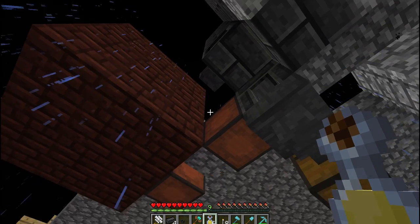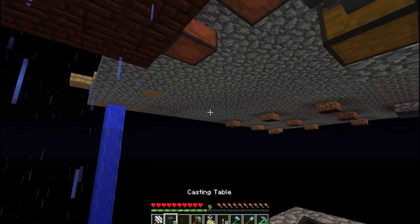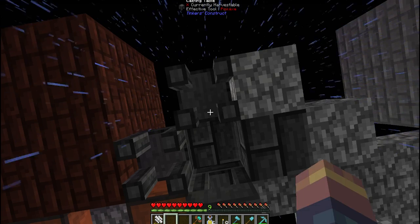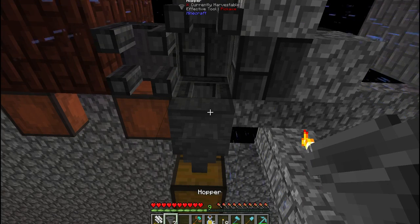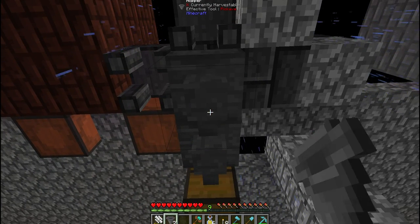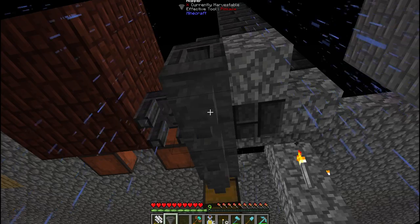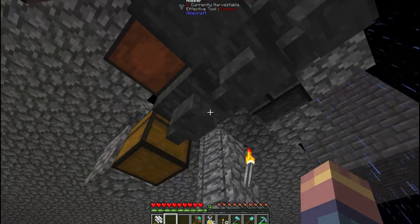So this is the usual setup here, of how I usually do it. What I do here — until we get the ability to make item ducts — I am going to use these hoppers. We put the hoppers facing like this, to get one coming in this way, one coming in this way, and one coming in this way, and they will all feed into this chest here.